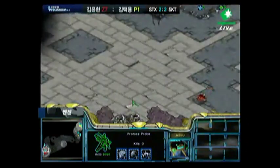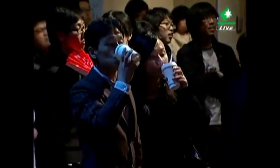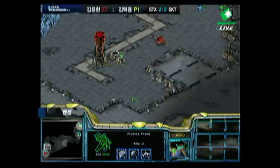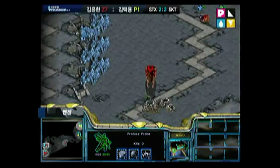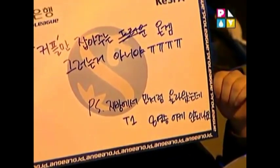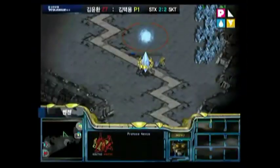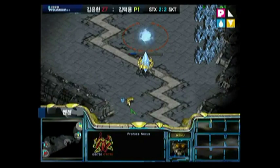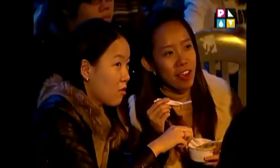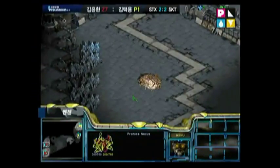He does have that pylon at the forward position. Now that he's in the base he's going to know whether to put a Forge down first or Nexus first, and how many cannons to get, doing a good job of denying that extra base if that's what Calm is going for. He does put down the Nexus first. Kind of risky seeing that Calm went 12 pool instead of 12 Hatch, but at the same time it's a pretty good build. He has a good idea when those Zerglings are going to come out, and Bisou plays very very well against Zerg players.